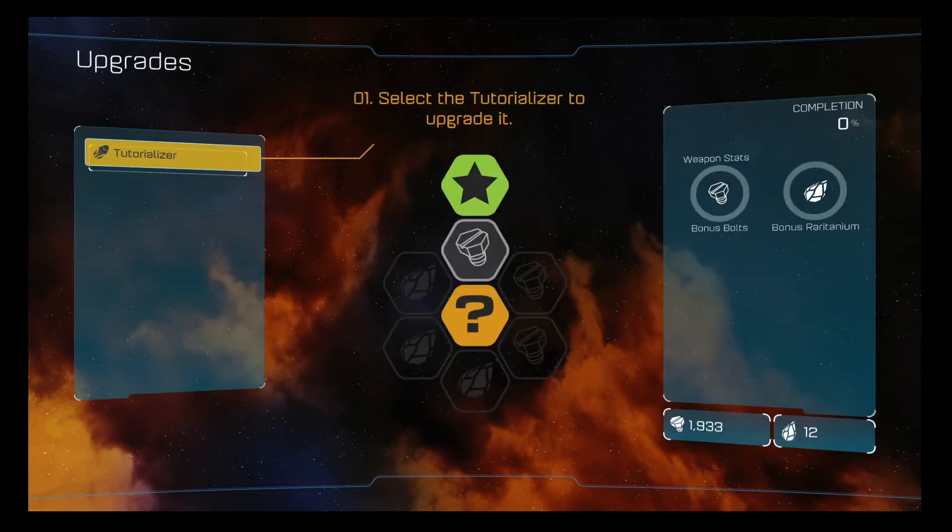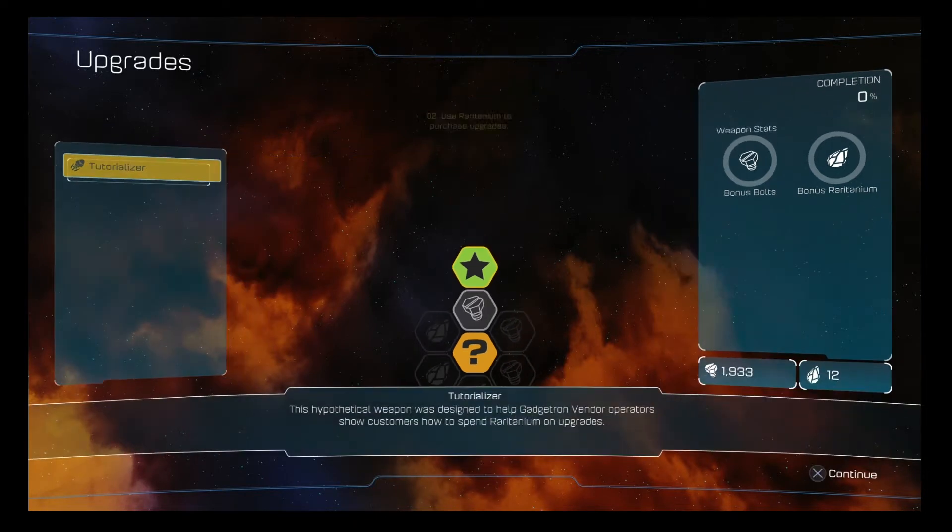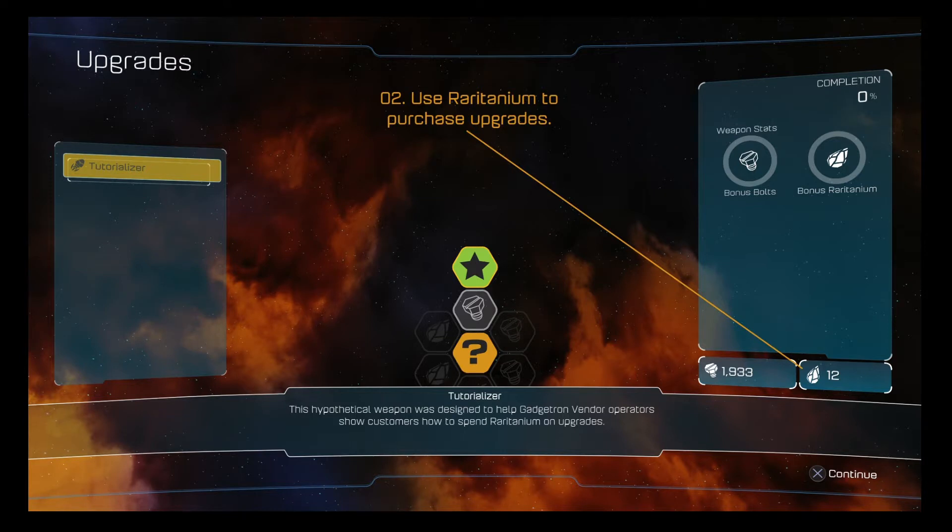They're trying to show us the tutorial for upgrading weapons. Select a weapon to upgrade it — you're going to need Raritanium for this. We'll use some of mine for now. Use Raritanium to purchase upgrades for weapons.